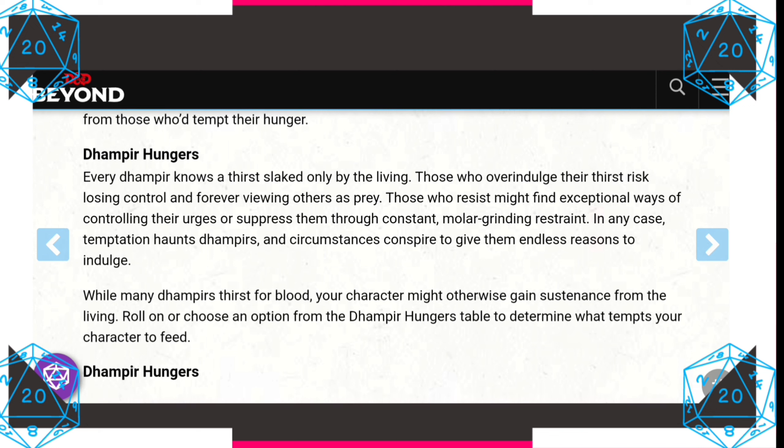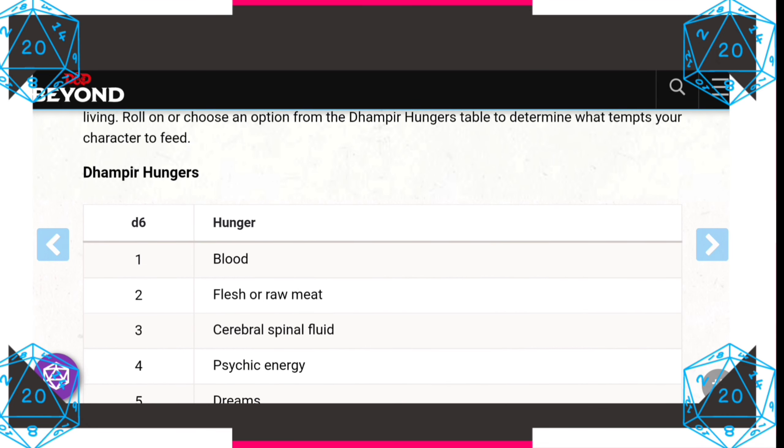Let's talk about dampirs. They're between life and death — not exactly vampires, but not really humans either. They kind of hover on the edge of both. Similar to a vampire, they have increased speeds, darkvision, and a life-draining bite. After all, they have this ravenous hunger that relates the two together.